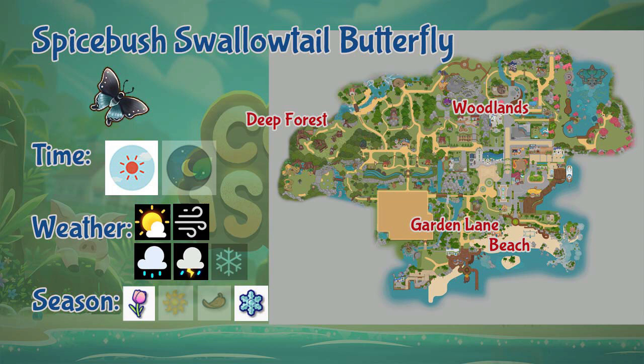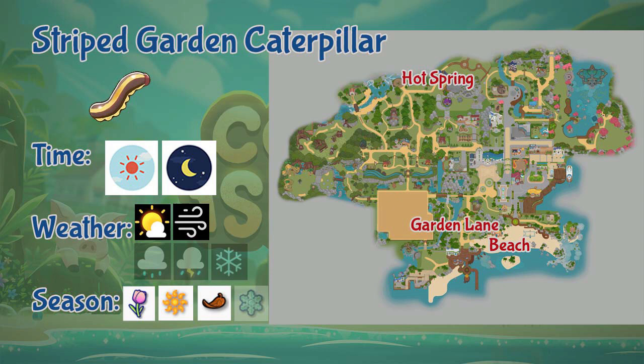Next we have the Striped Garden Caterpillar. This caterpillar can be found in Garden Lane, beach, and hot springs. It appears the whole day during sunny and windy weather and throughout the whole year except winter.